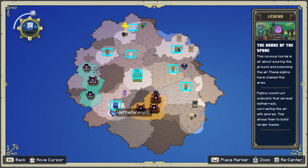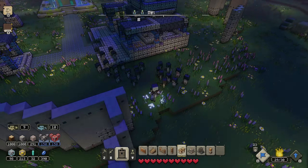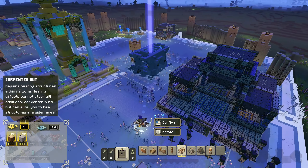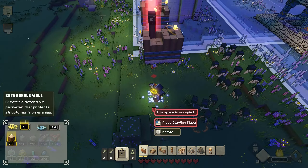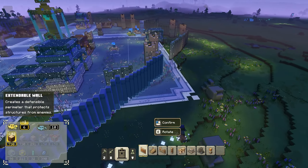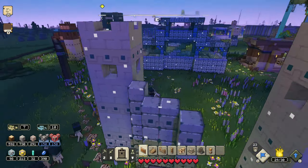And after that, what's left? Yeah, we just have to focus down these other hordes over here. The Horde of the Spore — the Noxious Horde is all about souring the ground and poisoning the air. These piglins have claimed this area. Piglins can strike outposts that spread netherrack, corrupting the air with spores — this allows them to build larger bases. What about the other one? The Horde of the Bastion — this burly horde focuses on ranged units, defense towers, and structure upgrades. Large base, large rewards. Ooh, yeah — a lot of Prismarine there and even gold. So I wonder which one we should focus on now that we took down the Horde of the Hunt in the middle.